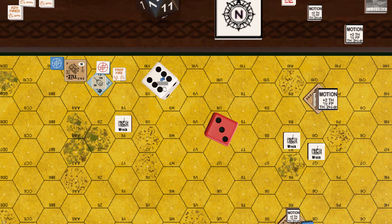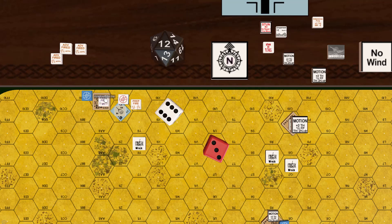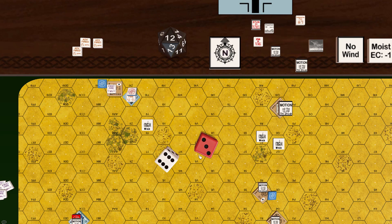Roll: 9 — the target is not hit. The acquisition marker should not be maintained.